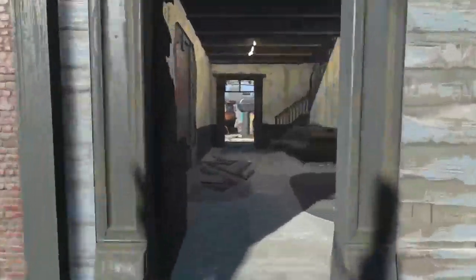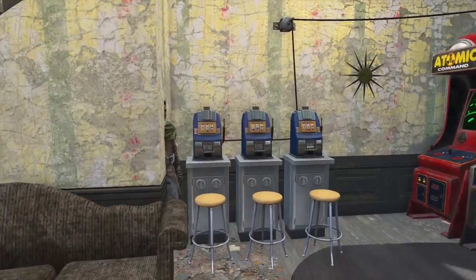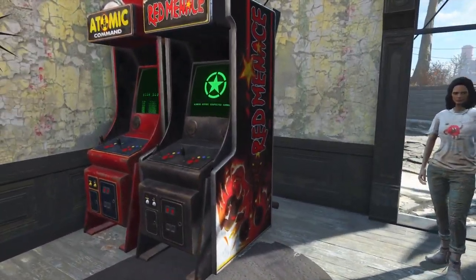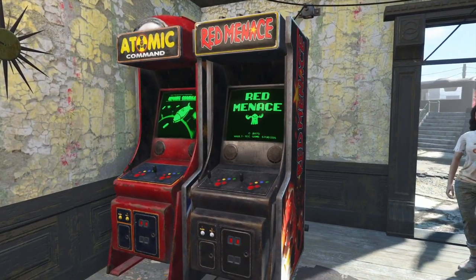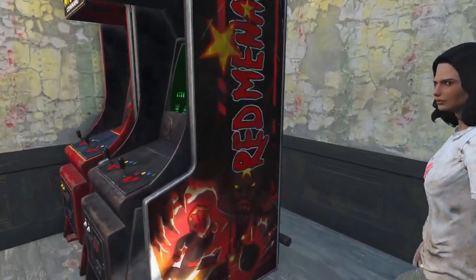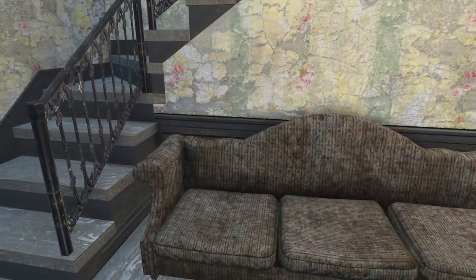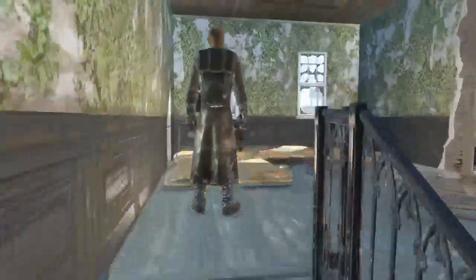Now we'll go inside the house. I think this is like the first settlement I put down arcade machines. I put down Atomic Command and Red Menace here at Jamaica Plain. I also put down the slot machines from Vault-Tec Workshop, and these are from the Creation Club. I don't remember if this couch was actually here originally. Moving upstairs now.